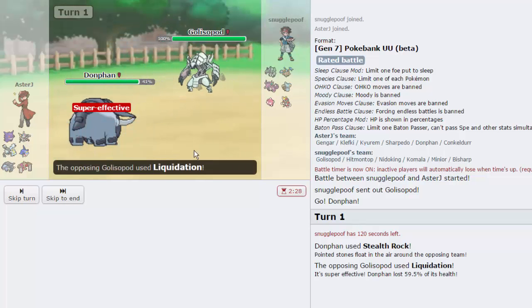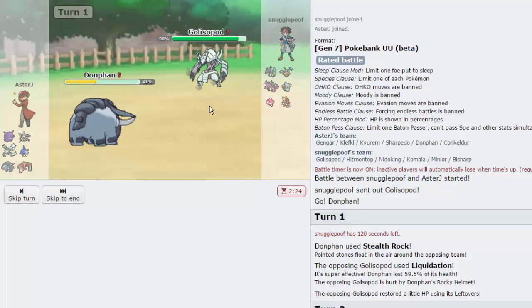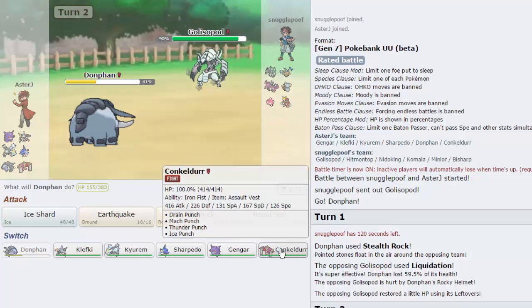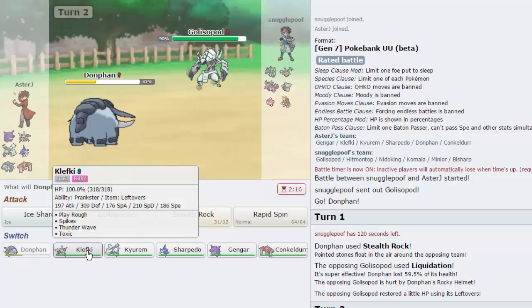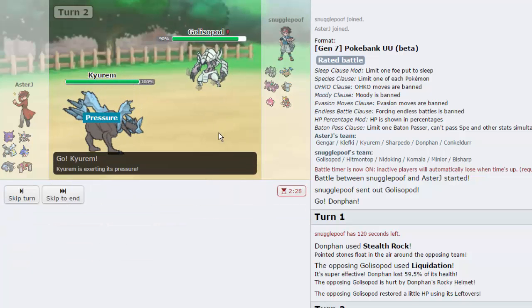Komala's not going to appreciate the rocks - he actually has two Spinners. Donphan doesn't have a Rock-type move, so let's go into Kyurem because Kyurem can take a hit from this as a Dragon-type. He does go for the Liquidation, does 21%, not too bad. I'm going to go for the Draco Meteor here. It's Choice Scarf - he might think we're Choice Specs and want to switch out into Bisharp.